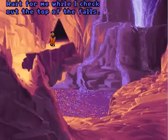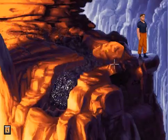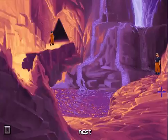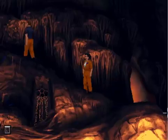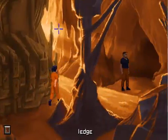Wait for me while I check out the top of the falls. We've got Maggie with us. She won't come with us up here — she's afraid of heights or whatever. I don't think there's anything here, so let's head back. I can't go down here, I think. But I've been wrong about stuff like that before — like the way I found this nest in the first place. I just assumed you couldn't go further to the left in this room, but I was clearly wrong about that.